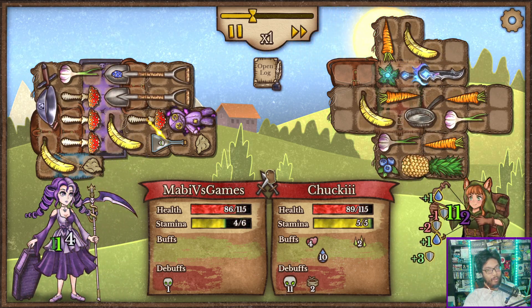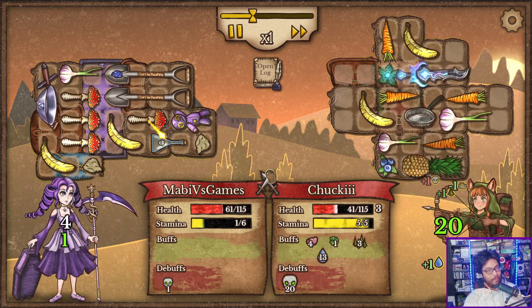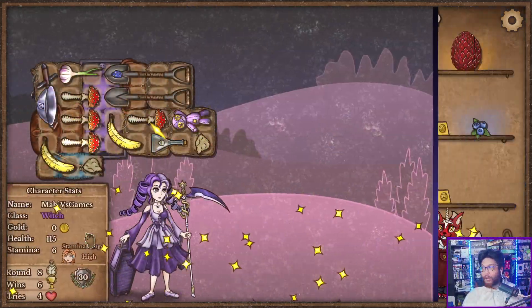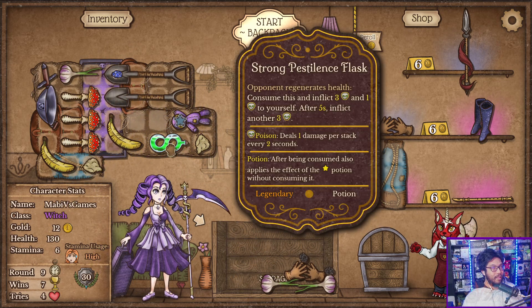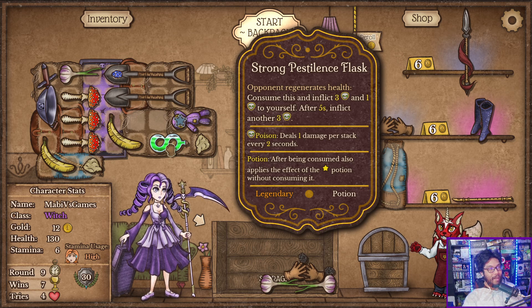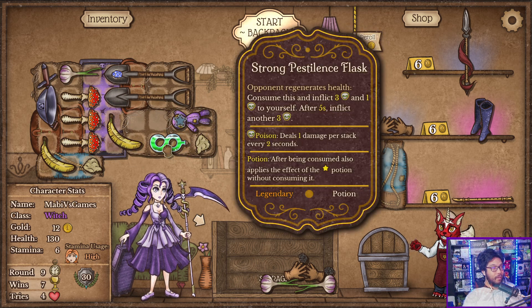Look at the poison. Poison has to go to defense first, right? There it is. Wow, what is that? Strong Pestilence Flask — when they regen, consume three poison, then yourself after five, and inflict another three. It has the infinity sign, but I'm assuming it's a one-time use still.